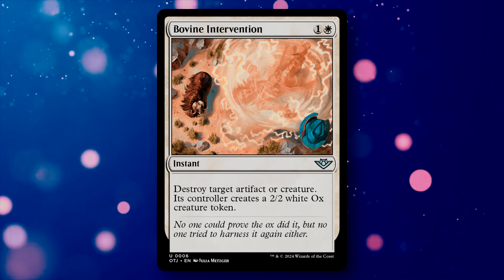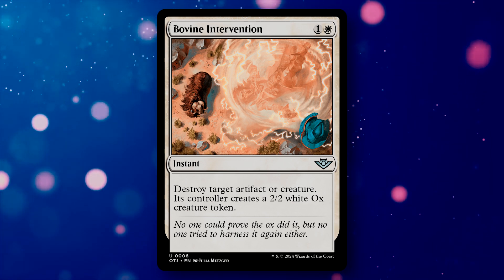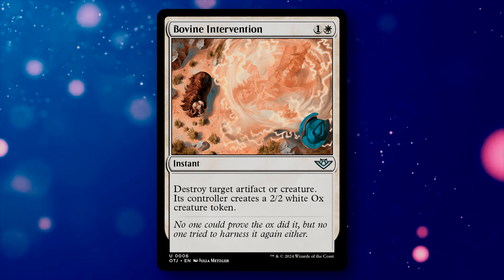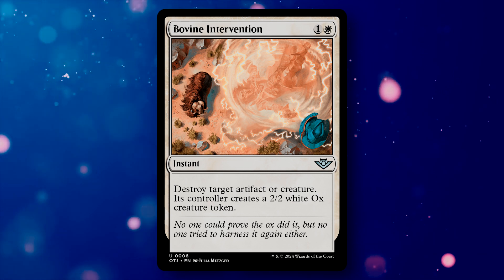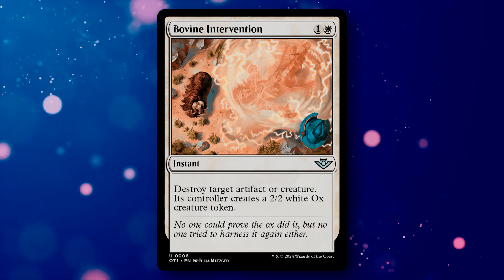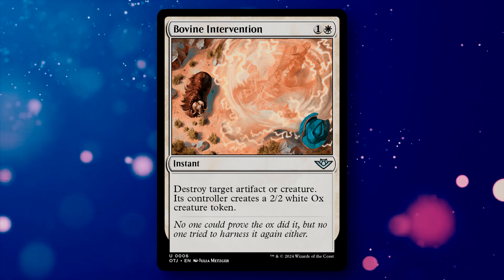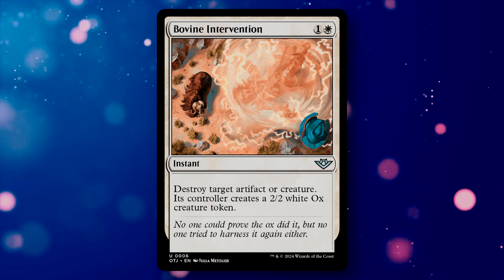Bovine Intervention is a 2-mana instant. It destroys a target artifact or creature, and then its controller creates a 2/2 white ox creature token. I don't want to start any beef with anyone by using this card, but it's an excellent piece of interaction — killing off a problematic creature or artifact while leaving the opponent with just a generic 2/2 cow. At 2 mana and not too heavy on white pips, this can easily be splashed in any deck wanting a little more removal.